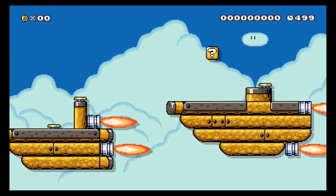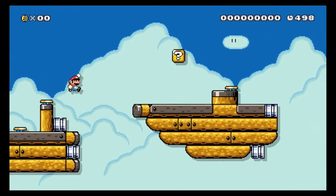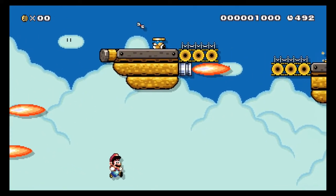You can switch it so A and B are jump. My default is this, but you can switch it. That's just kind of funny. All right, you really shouldn't need the spin jump at all on this level.